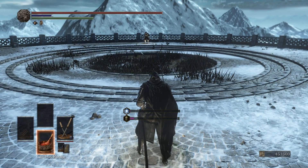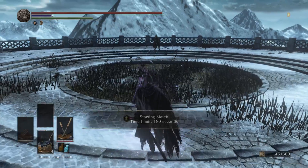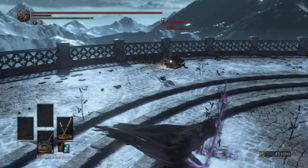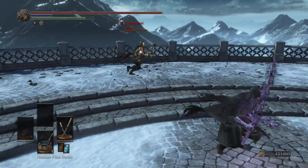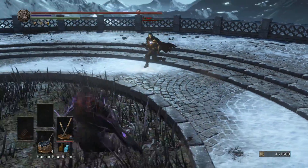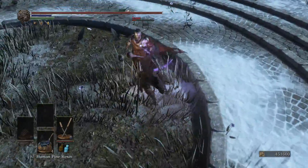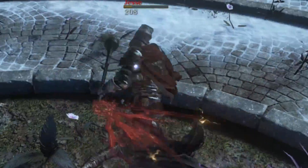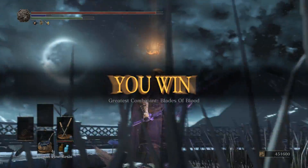Alright guys, jumping into our first match — going to make sure we add our buff to get our AR way up there. 536 for dueling weapons is pretty sweet. This guy's got Lightning Blade versus my hollow Onikiri build. Jesse looks like he's going down.